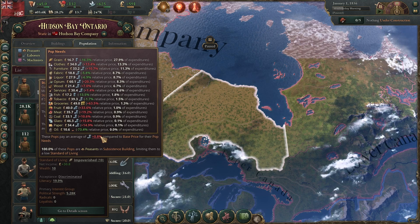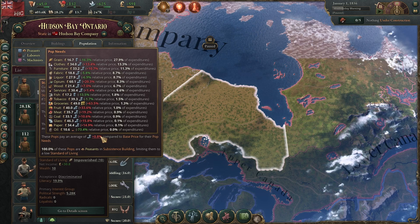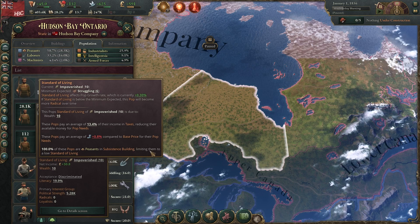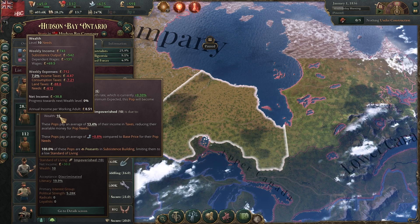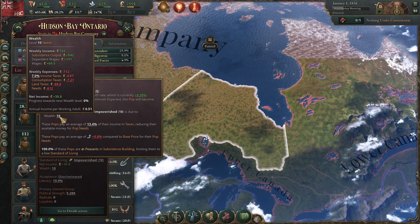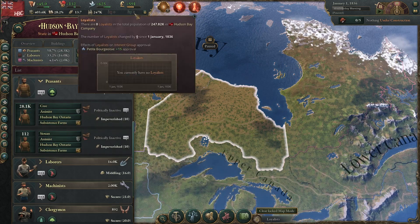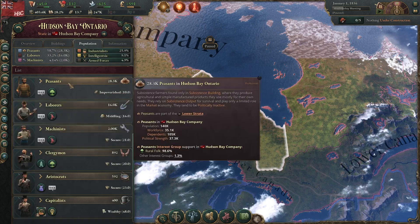Some needs are interchangeable — they need to eat food, but that can come from a variety of sources. Right now groceries are very expensive, so they're often forced to buy alternatives. Their subsistence building limits them to a low standard of living. Based on how much money they make and how expensive goods are, their wealth category may go up or down. If it goes up they become loyalists; if they're broke or goods are too expensive their wealth level may go down and they'll become radicals. So we have to manage these things, but for now we just need an economy in any way whatsoever.